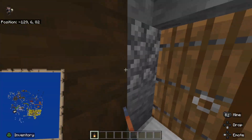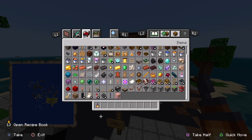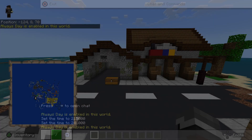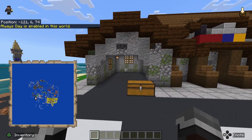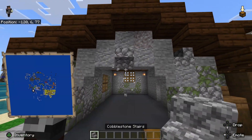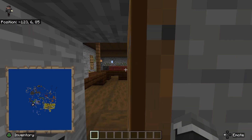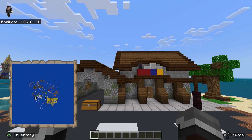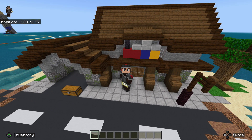And there we go — that is our toy shop complete. Let me just switch the time. Always day is enabled. You can name it anything you want. This is what it looks like. I think I'm going to flip that so it looks a little more run down. But this is our toy shop — it's wonderful. If you want to add a car or something in here, you can. That is our toy shop. I hope you enjoyed this video — please like and subscribe. Goodbye.